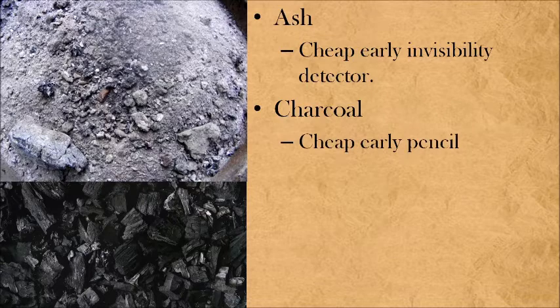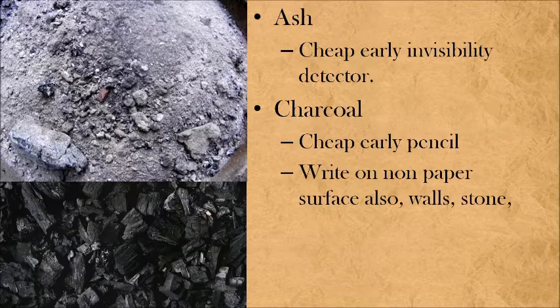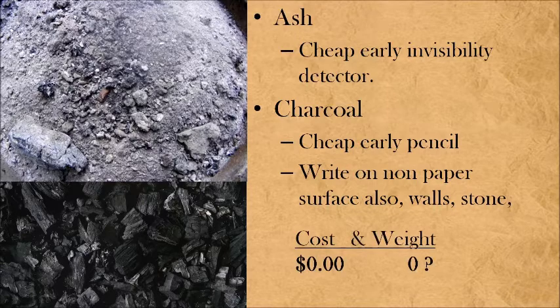Charcoal is a cheap early pencil. You can write on paper and non-paper surfaces too — like the walls, stone, some trees. If you want to be able to take a few notes on the cheap, charcoal's a good way to go. This is a weightless wonder that doesn't cost you a darn thing. If you're going to be starting around a campfire, I always encourage it.